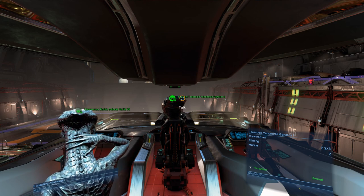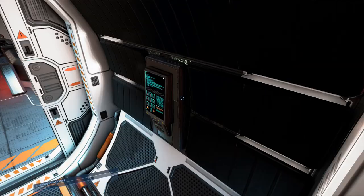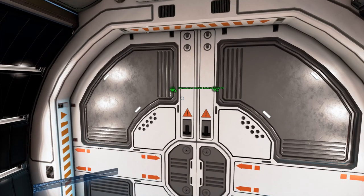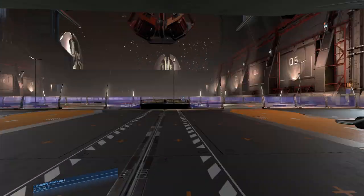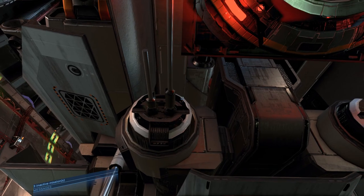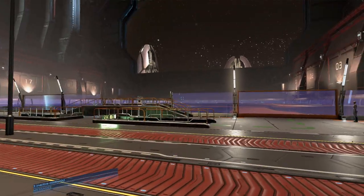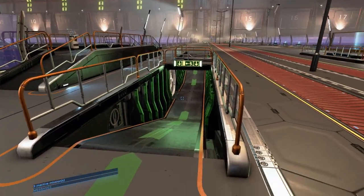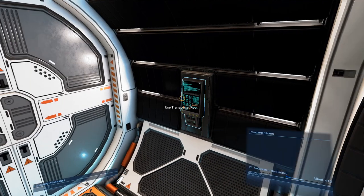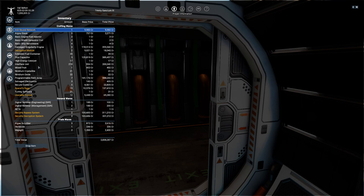I'm very happy with myself and we're going to test it now. I think I've got black market guy, and I will explain what I did to get him in a moment. I was scanning the outside of this space station and got a mission to do something for the black market guy. I took it and I already had the things I needed to complete the mission.